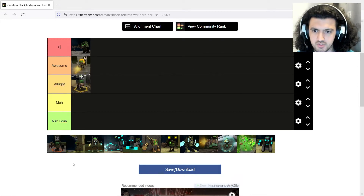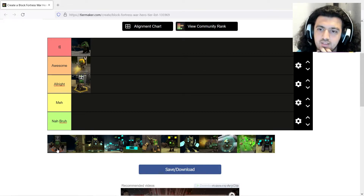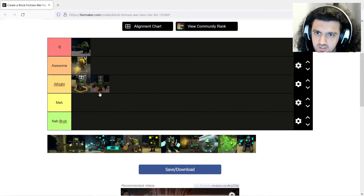Now let's start with the Zone Blocks for the second campaign. The Doubles — he gets all right, he is definitely all right. He can speed up and he's free obviously.